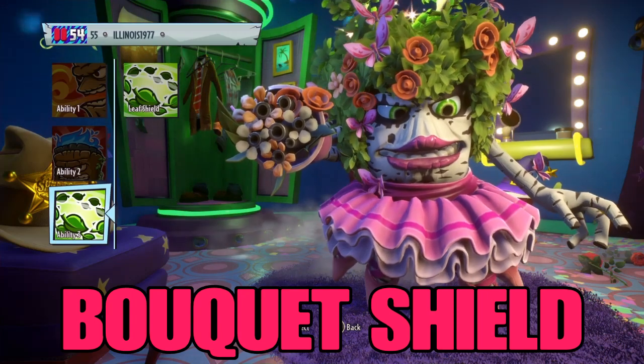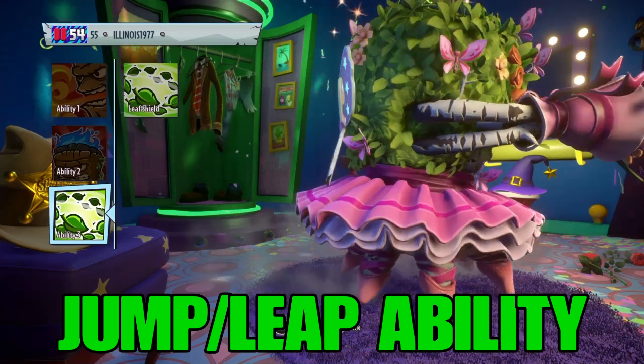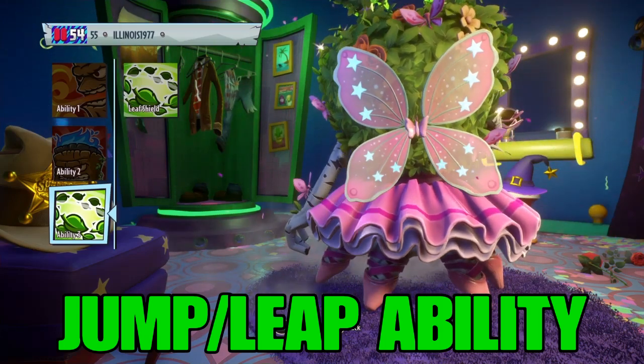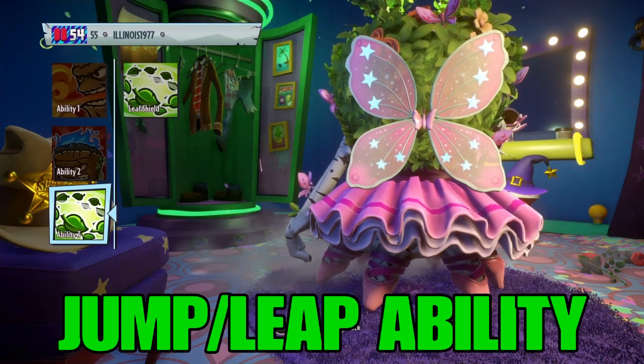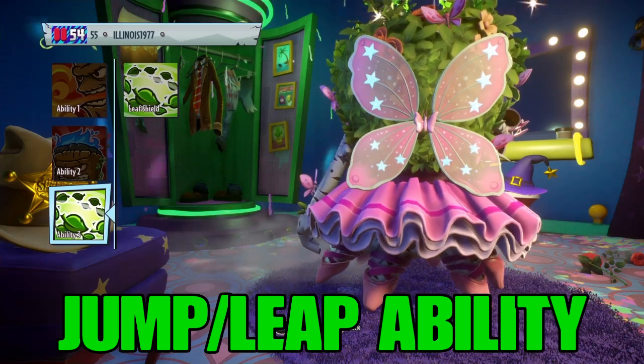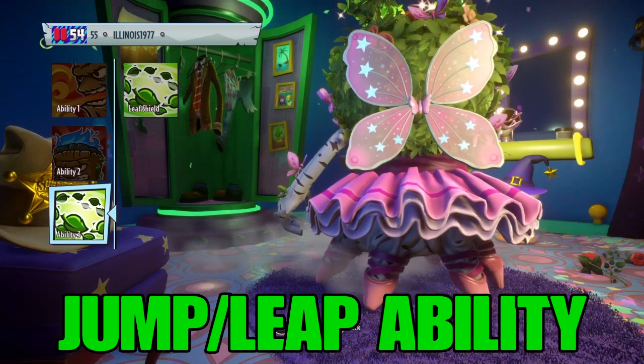Now it's time for a bonus ability. Just like the soldier, this Torchwood will be able to take flight thanks to the butterfly wings on her back. Hit the button, the wings flap, she takes flight — just like a soldier.